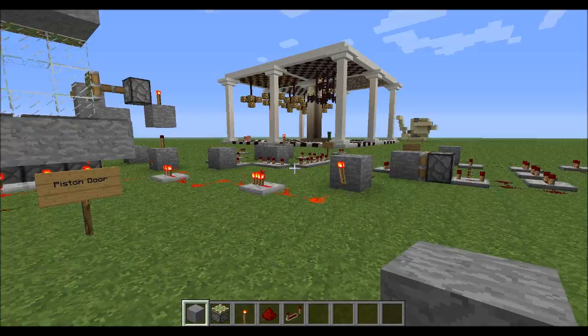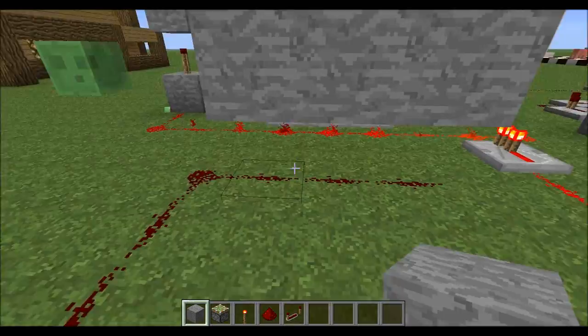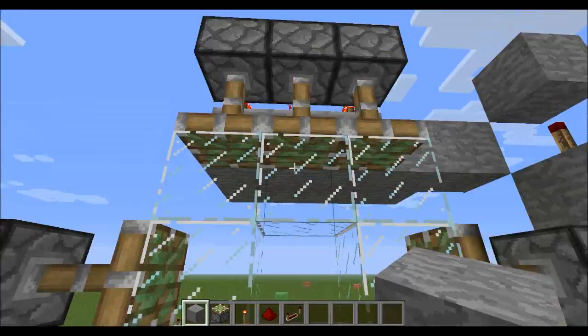Alright, now I'm back — so this is the piston door. I've got two sets of wiring here; this one isn't hooked up at the moment, that was one of the originals I thought about doing, but this is a much simpler version which I'll show you later. So here I have three pressure plates and they sit over redstone dust. When I come down and stand on it, that lights them up and will open the door — just the same as in my other world. It has a bit longer of a delay because it's got so much further to travel, just to make it easier to see.